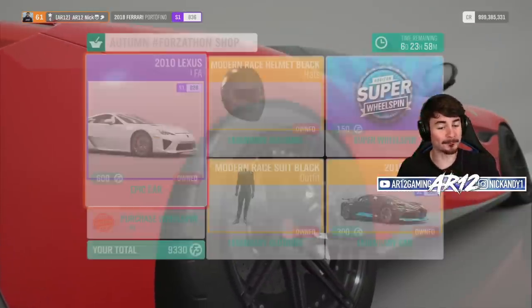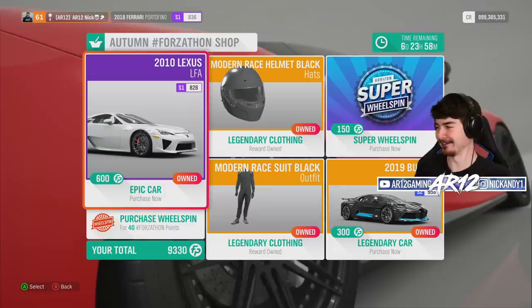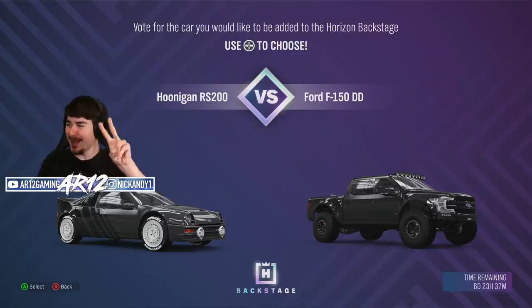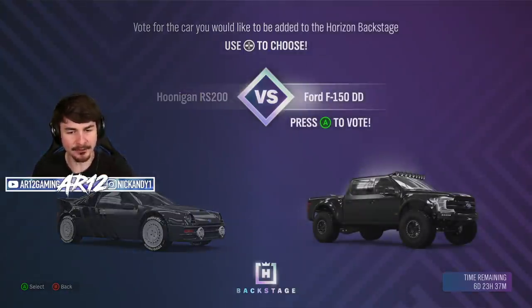The Forza-thon shop for the week — oh, that's a good week! We'll also head over to the Horizon backstage to check out what's in there. Two of my other favorite cars: the Hoonigan RS200, one of the best off-road cars in this game, and the Ford F-150 pre-runner.